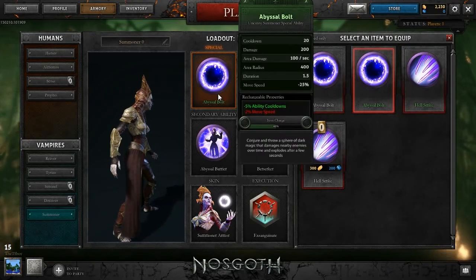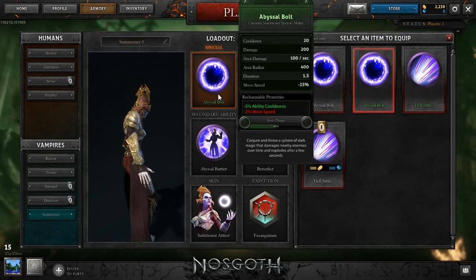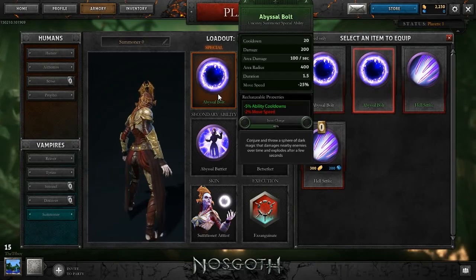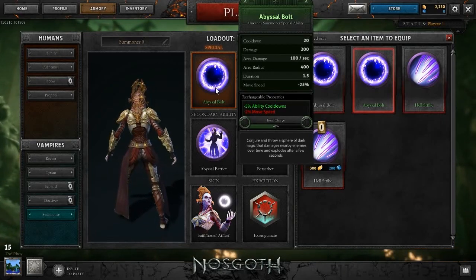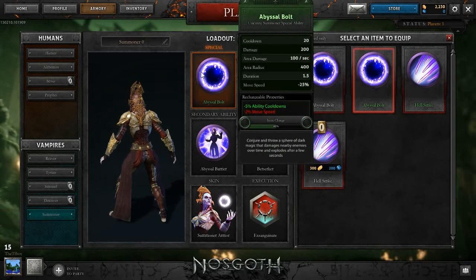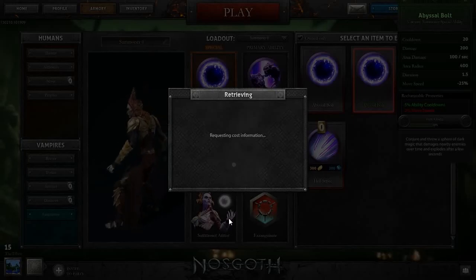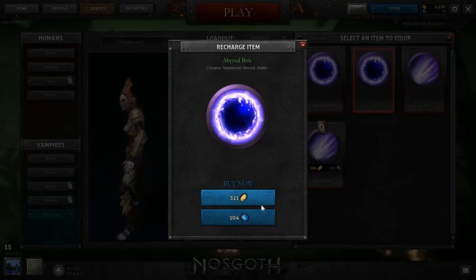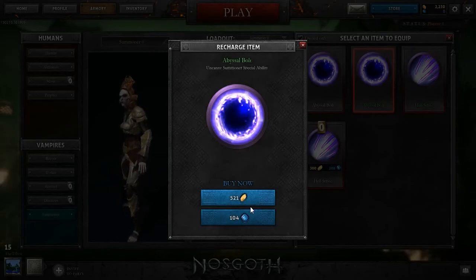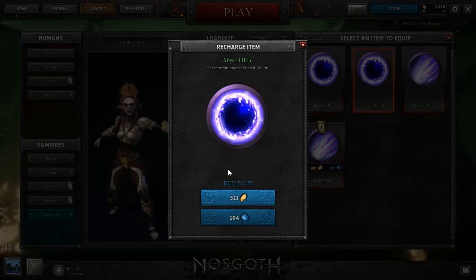It also has an item charge - as you can see it's at 48%. That is essentially how long you can use the item. You can recharge the item and it's going to cost more based on how drained it is. It seems like it's 1,000 overall, which isn't too bad if you play the game normally.